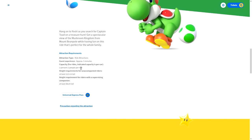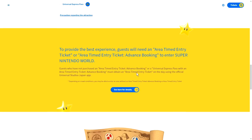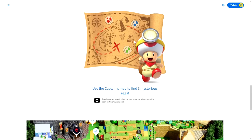Also 5 minutes long, about the same length as Mario Kart. Capacity is 4 people as well, 2 people per row. Looks like the height requirements are just a little bit lower than before, which makes sense — this is not a high-speed ride. There's the timed entry again. Use Captain's map to find 3 mysterious eggs. Take home a souvenir photo of your amazing adventure at Yoshi to Mt. Beanpole. We can see conch doors, the desert area, Yoshi eggs — green, red, and blue.